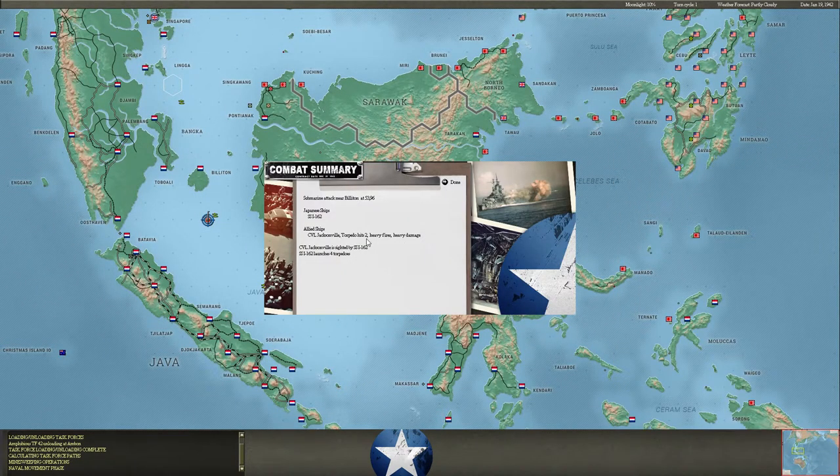So that's good - two torpedo hits from the I-62 into the side of the Jacksonville. Maybe that'll sink it, we'll see. Look at him, he's way up here. I might have bypassed him - he's way up here. I might have gotten down here, but he could get in among my amphibious TFs. Things are going to get real interesting here in the day phase.